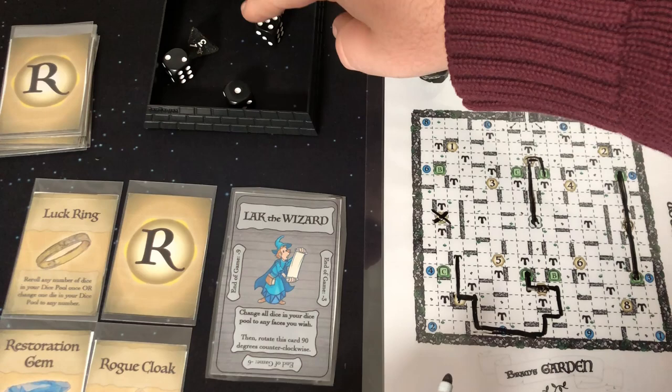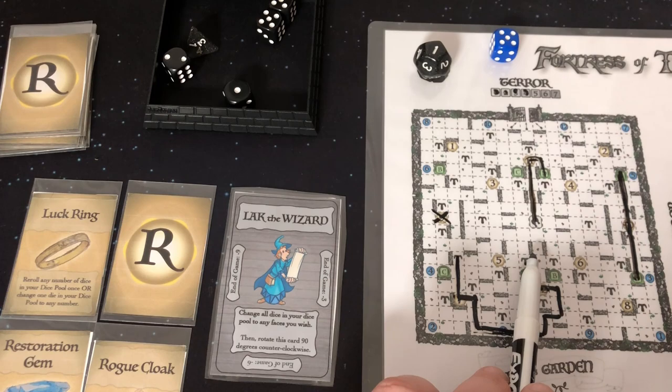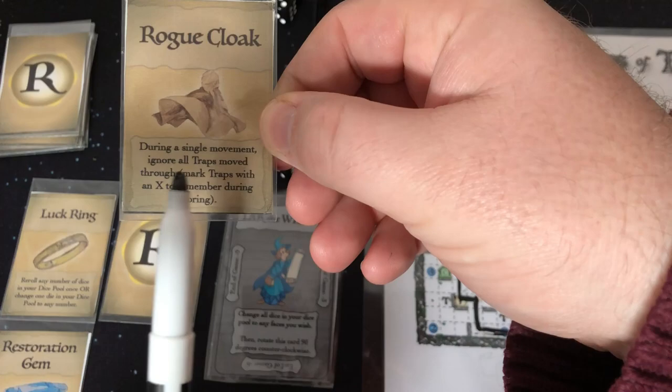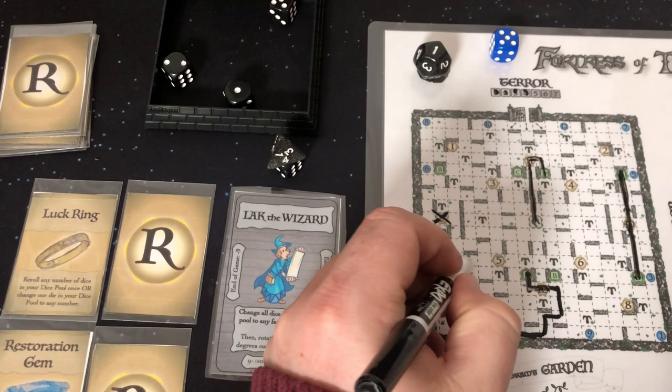I'm going to pair this 5 with this 4 to make 9, and I'm going to use my Rogue Cloak — during a single movement, ignore all traps, move through, mark those with an X. I'm going to be able to move 9 spaces — one through nine. I got two relics and avoided two traps on that move. That is what you call expert moving.